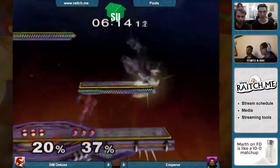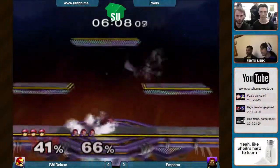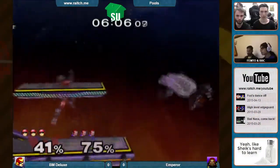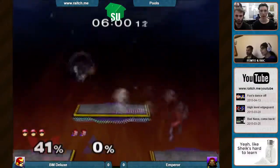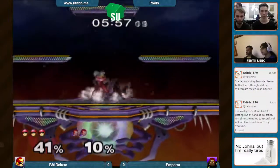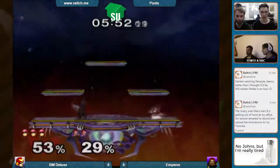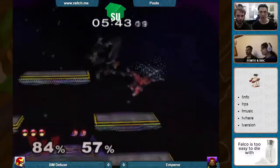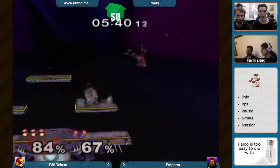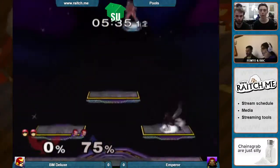Nice grab, nice crouch. Ganondorf actually has chain grabs on him — he does. It depends: if after down throw he DIs backwards, then you can always stomp him. A nice knee to close out the stock and we're at 3-2 in the stocks. Emperor at the deficit — not too bad. Ganondorf can actually take this back with two hits. Just a simple edgeguard, some really nice neutral game punishes. Throwing outside the stage and just gimp him — take the ledge, that's it.